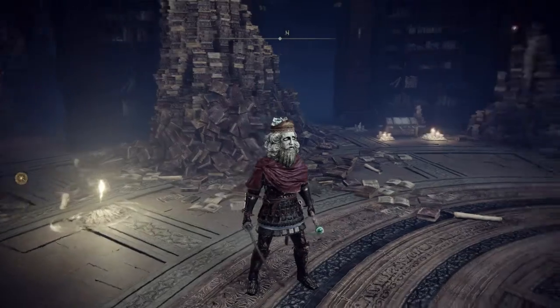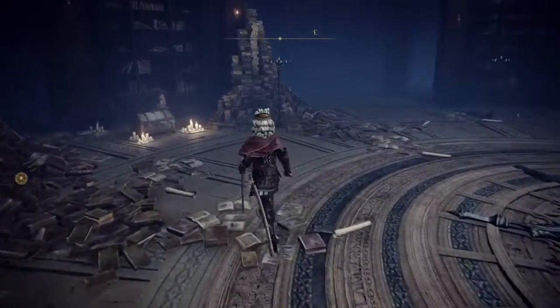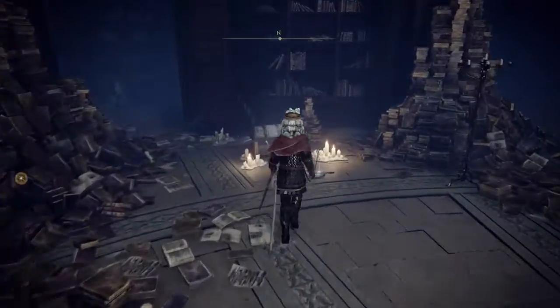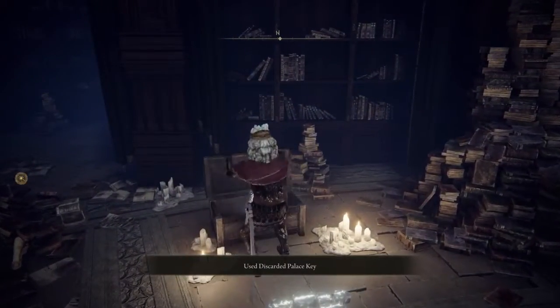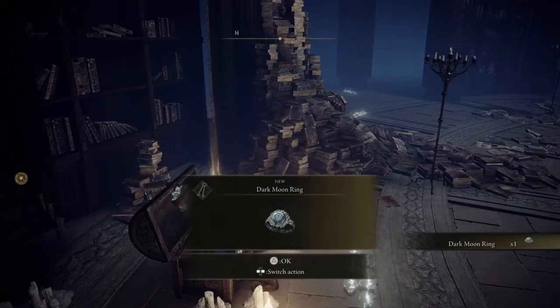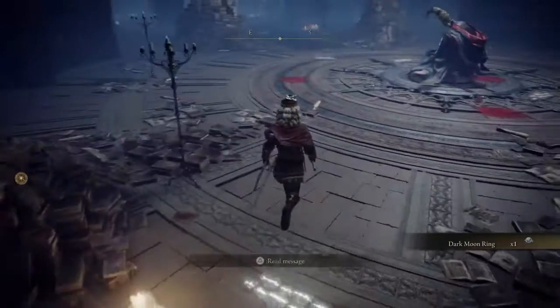Once you do get the key, I would highly suggest going back to Rennala, and if you do remember correctly, there is this chest here that you couldn't open and didn't know how to open. Well, the key opens it, and inside of it is a moon ring, and then you actually need this to progress at the next part of Ranni's quest.